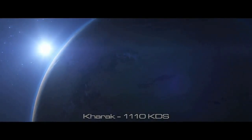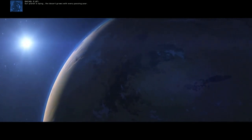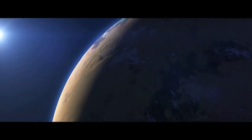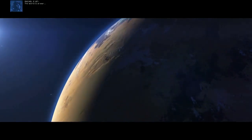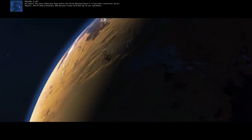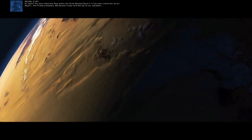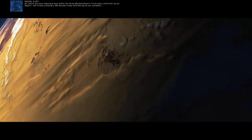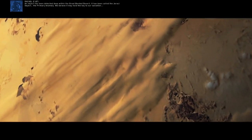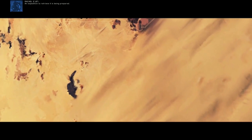Arrakis — I mean Karak 1110 — stuff is dying. The desert grows with every passing year. The world is at war, but there is hope. An object has been detected deep within the great banded desert. It has been called the Jeraki object — the primary anomaly. We believe it may hold the key to our salvation. An expedition to retrieve it is being prepared.